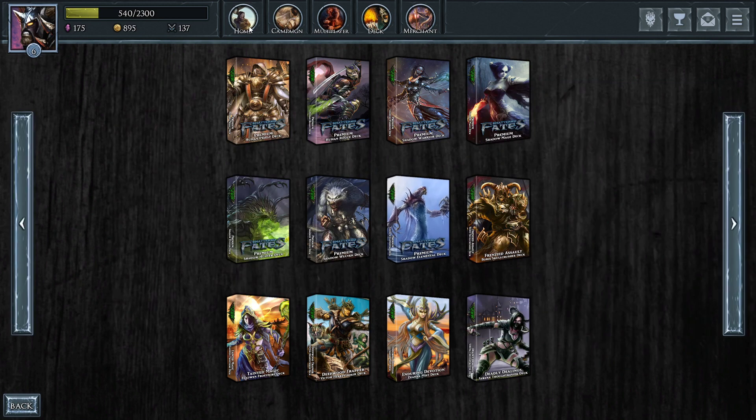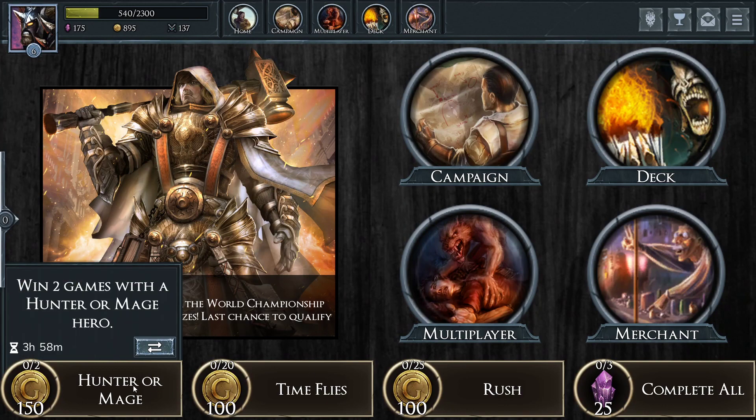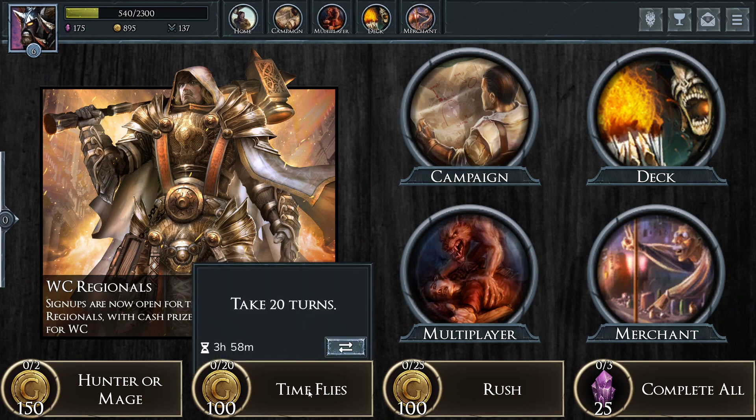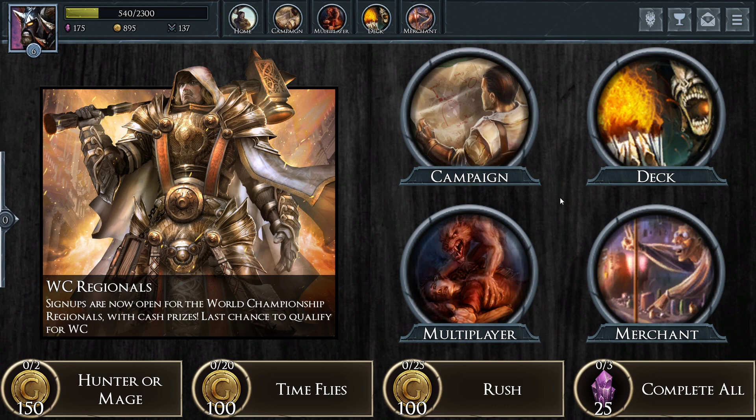A few more leveling up — do the quests today. Let's check out the quests: Hunter or Mage, take 20 turns — easy enough — and play 25 cards that cost three or less. We'll complete all those today and gain another 25 shadow crystals.